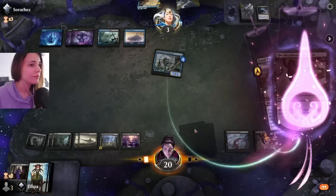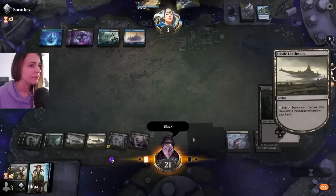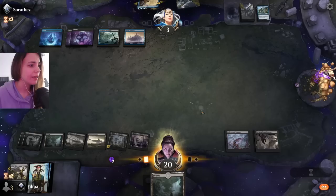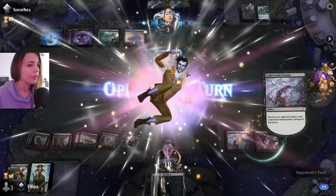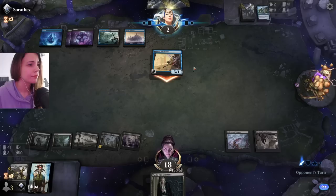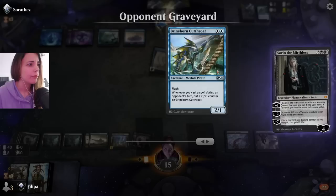Push is really good here. They are on a three-turn clock. Let's see what I get with my Castle Locthwain. Let's do it again. We're still at 15, so I'm not too concerned. I do feel like they have a counter, maybe the one with the 5/4. But I think that one is only artifacts or creatures, so that works well for us.